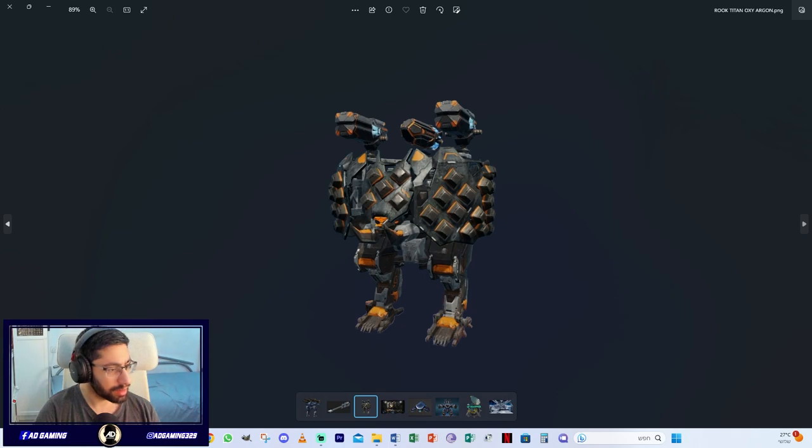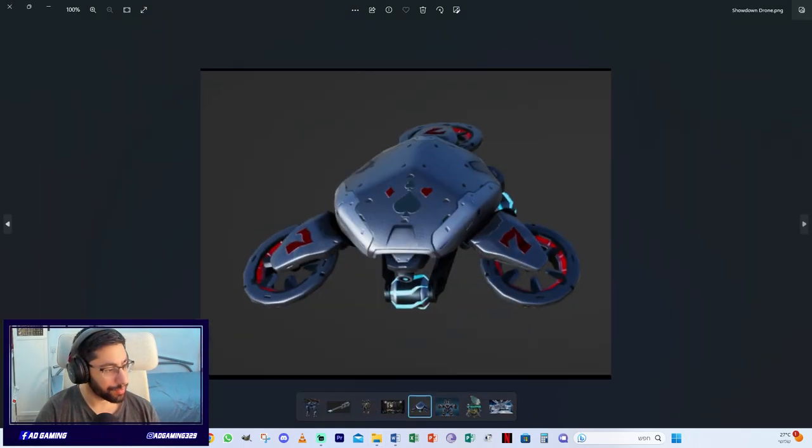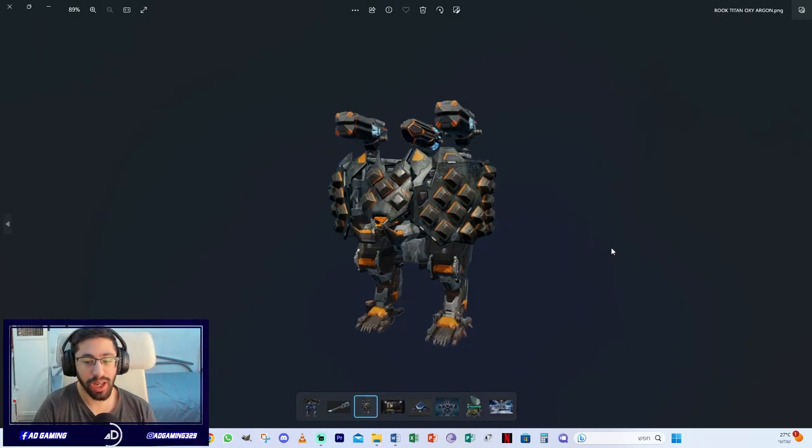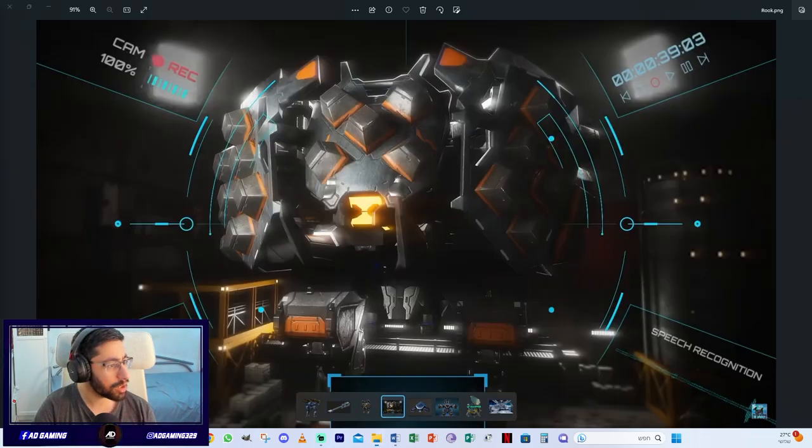We also have freezing titan weapons along with the Rook titan — the weapons are called Oxy and Argon. The Showdown ability is for stealth robots, which I've already tested and made a video on. Here's another picture of the Rook from the live show of the Robots channel.